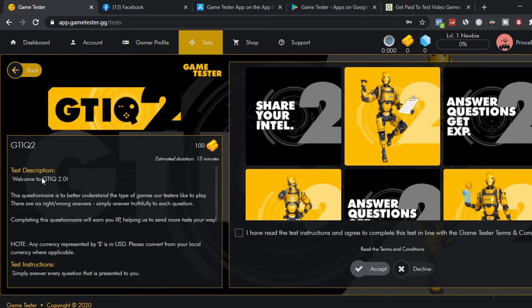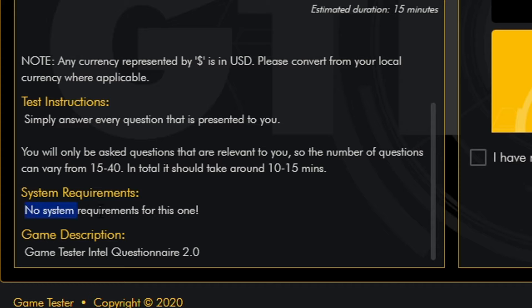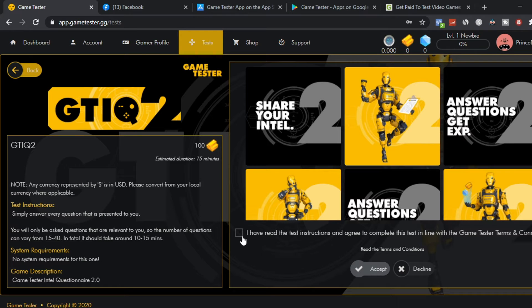Once you click the test, this is what your test will look like. You get a description of the test and what system you need. For this one, you don't need any specific system. They also give you a gaming description of what it's about. Once you've accepted and read all the instructions, you can click to accept it and get started. You can keep doing this over and over to start making money online.